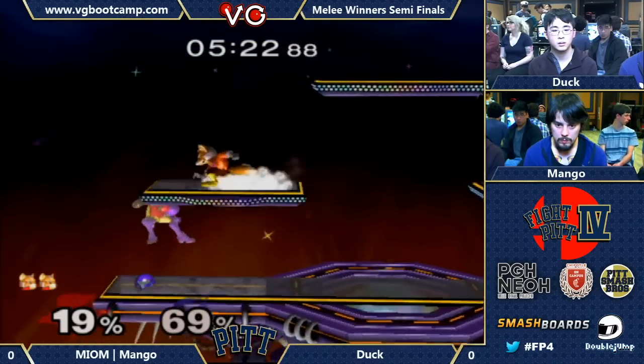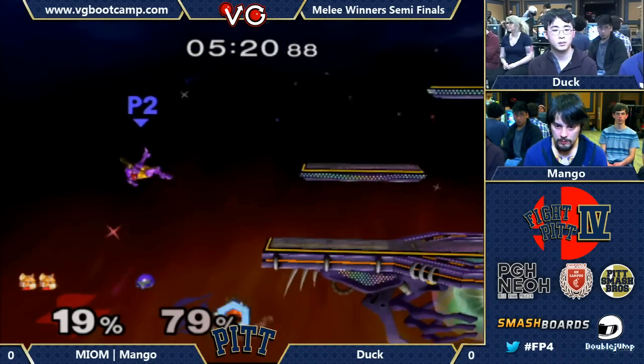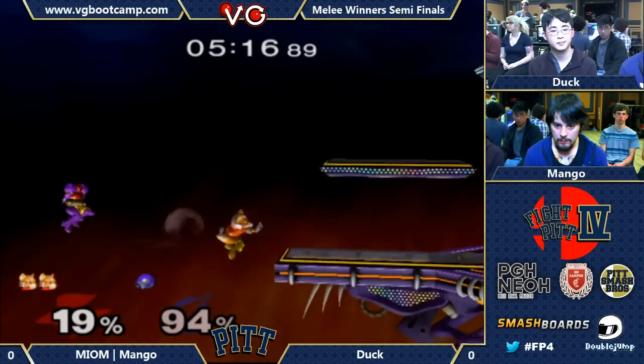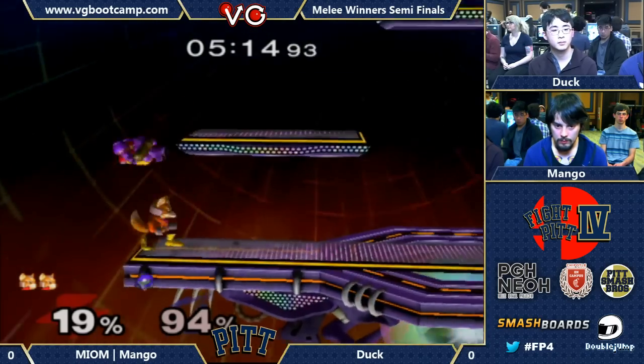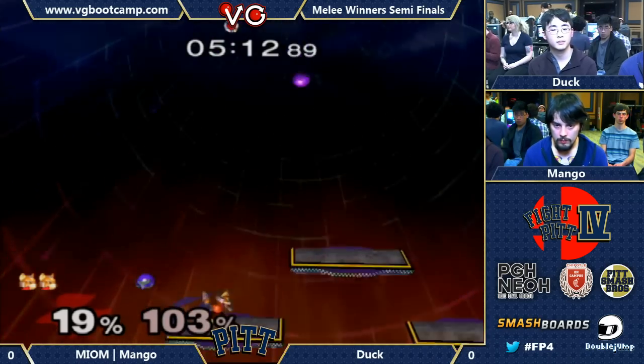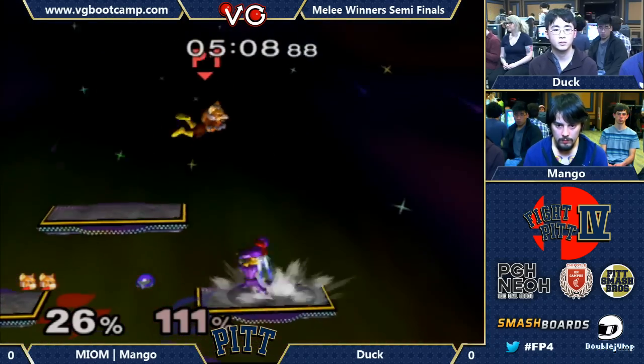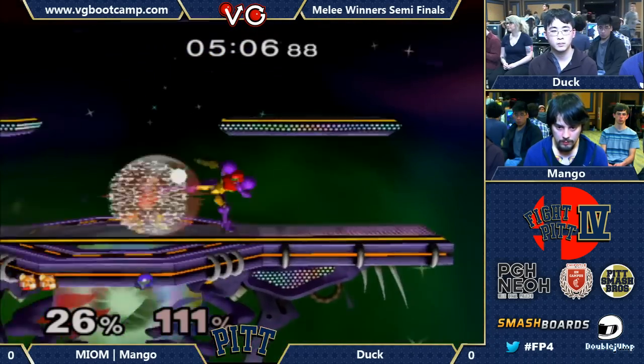Down tilt — this is a down smash. Looking like Dark out there. Nice forward smash right through the bombs. A little up tilt. This isn't going bad for Duck, but I think it's amazing how top players play against Samus.